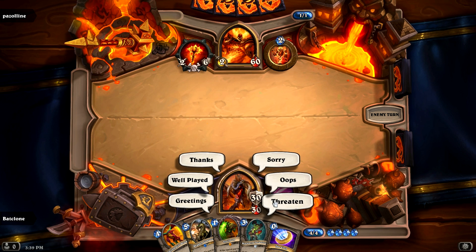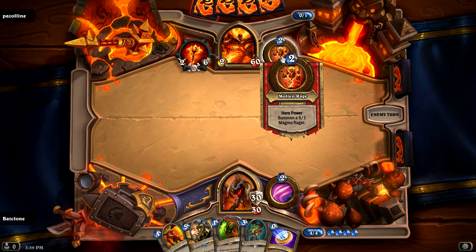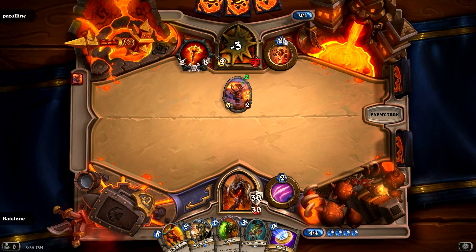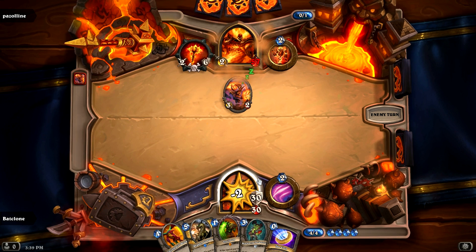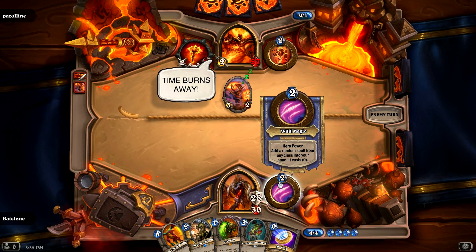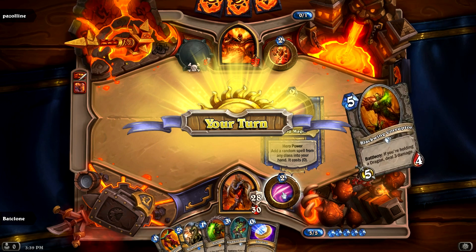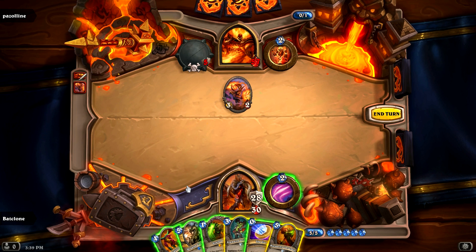Is he going to start? Go — threaten him. So yeah, he has the Molten Rage where he summons a little five-one Magma Rager. He plays a bunch of fire cards. And to be honest, I liked Ragnaros a lot better than Nefarian. But our hero ability adds a random spell — we add a random spell from any class into our hand and then that spell costs zero, which is really good. So what are we going to play here?